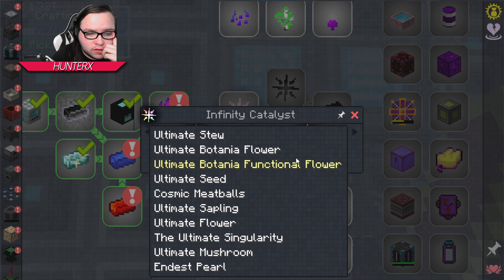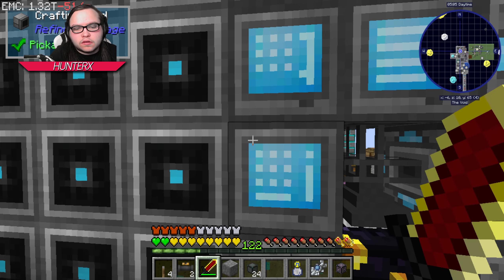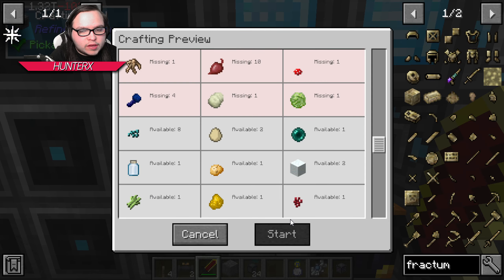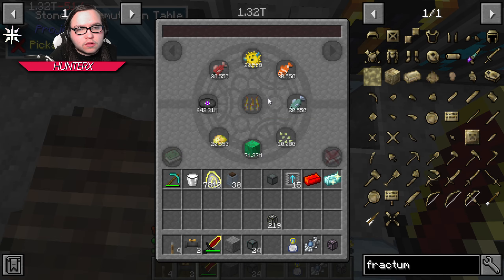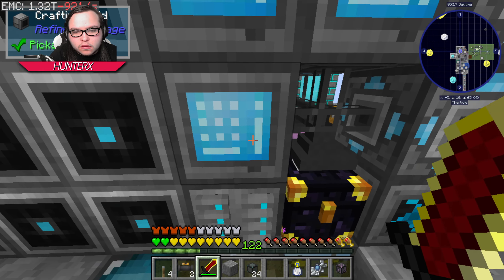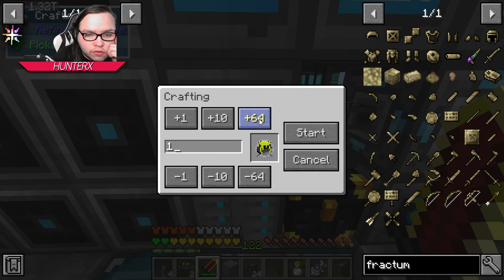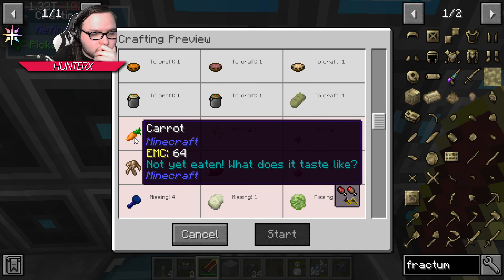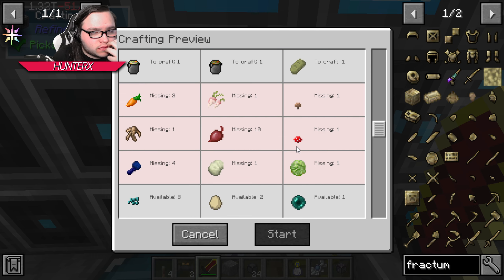All right, so that's all of that done. So what does this need? Okay, so now we need to do all the rest of the ultimate stuff, like ultimate stew. Ultimate stew which we can't do because we're missing — are we out of no? Why are we missing stuff in the autocraft? A lot of this has EMC.